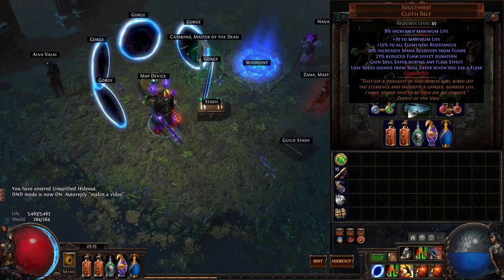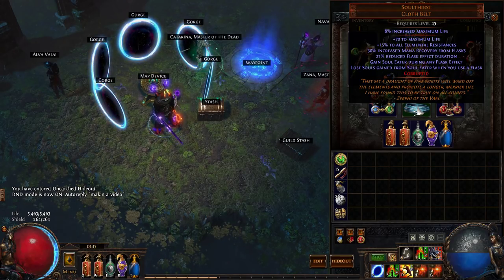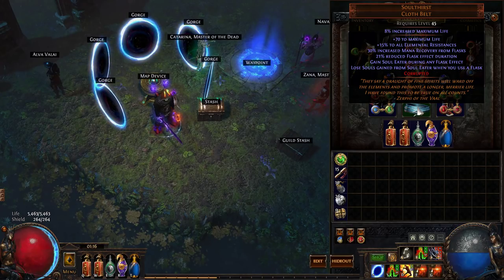There are a few ways to build around Soulthirst; I'm just going to show you the way I've done it. Soulthirst gives you Soul Eater while you have a flask up. Soul Eater is a buff that grants you 5% increased attack speed and 5% increased attack and cast speed for each enemy you kill in a radius of about 60 around your character while the buff is active. To maximize this belt, you want the longest flask possible so that you can have the longest Soul Eater possible, because the longer Soul Eater goes on, the more souls you get, the faster you get. The last 10 seconds of Soul Eater are the very best part of the buff.